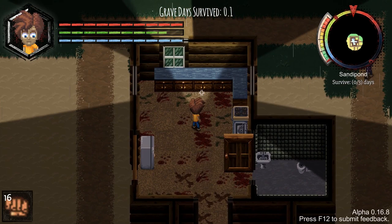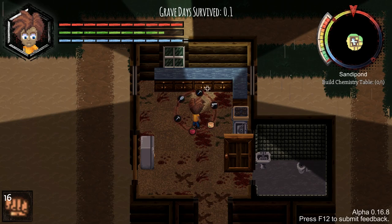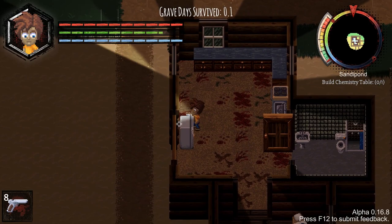My current objective is - it says survive three days on the ride, but there are other ones as well. Like for instance, build a chemistry table, which is fairly straightforward - you just need quite a bit of wood. Really what I need is an axe so I can start getting extra wood. We'll hold on ourselves just because we will actually have to go outside fairly soon.